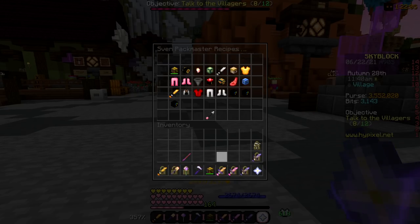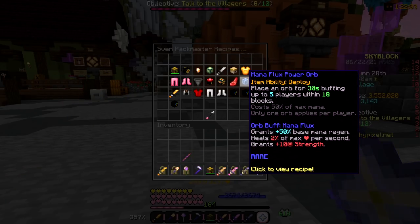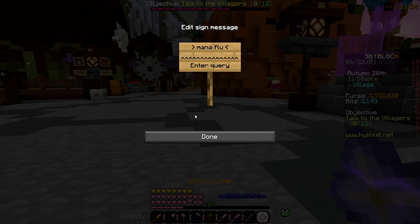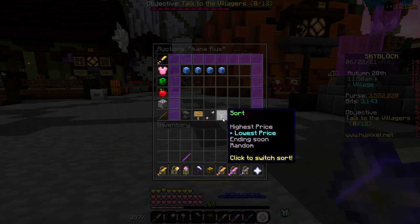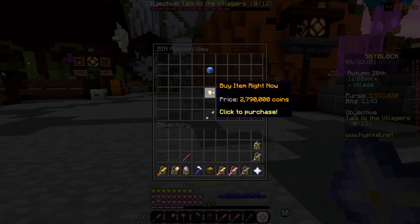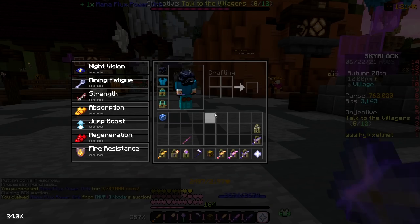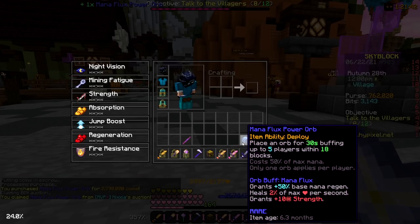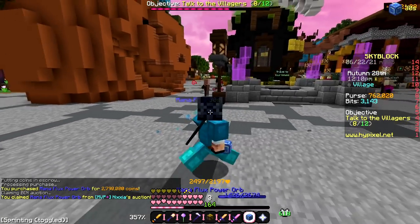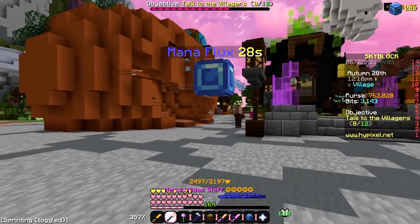I think what I'm going to do with the 3.5 mil left over is get a mana flux orb — I don't have an orb yet. It's going to help in dungeons and just everywhere. 2.7 mil right there. We actually have an orb now! I'm going to place this here. Finally got an orb — I've been waiting to get one of these for so long.